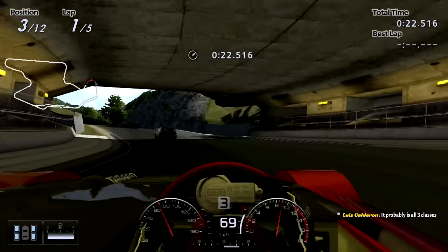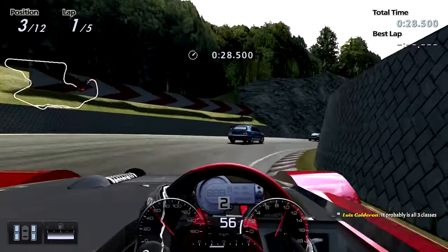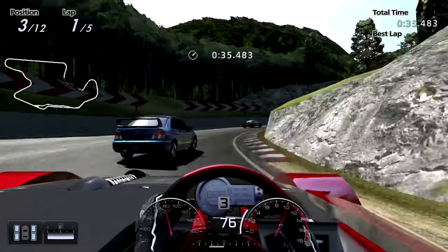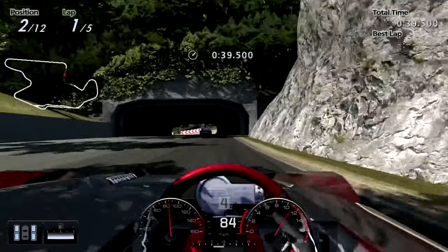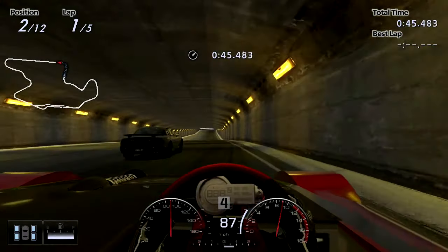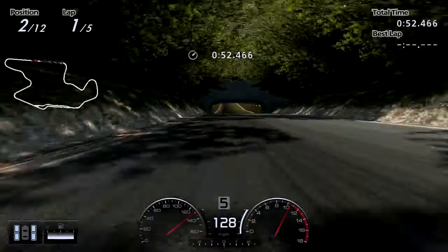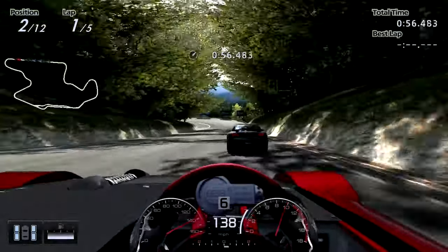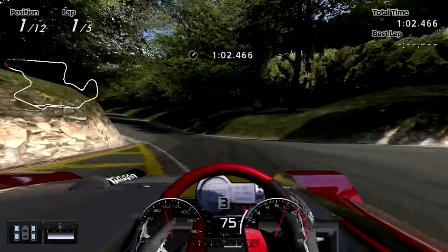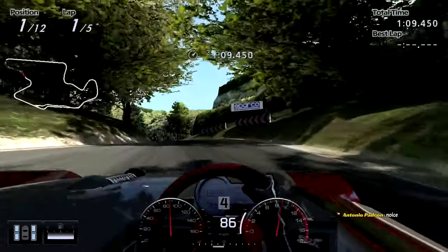Maybe the Suzuki is more optimized for a circuit like Trial Mountain, just because of the longer straights — we could really stretch our legs out. Or maybe the transmission upgrade is helping us big time. This RX-7 flies. This car handles like a dream.